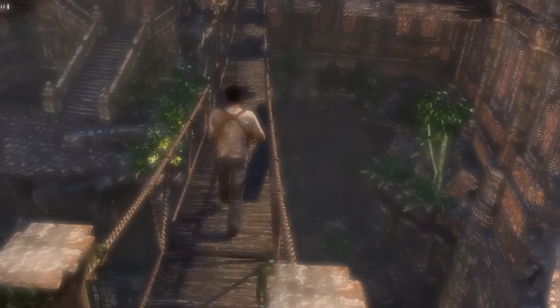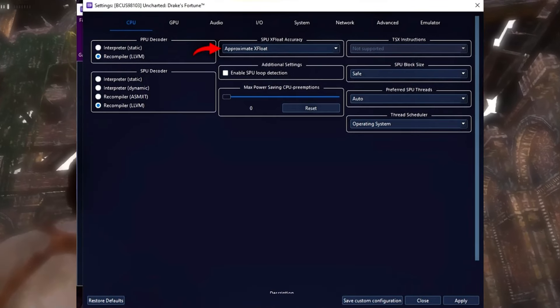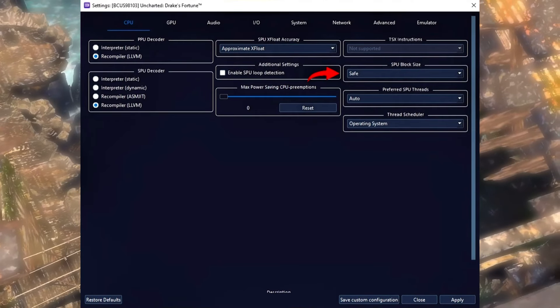Let's start with settings on the CPU tab. Set LLVM recompiler on SPU and PPU decoders, SPU exploit accuracy to approximate, and block size to safe.